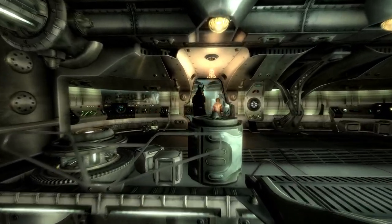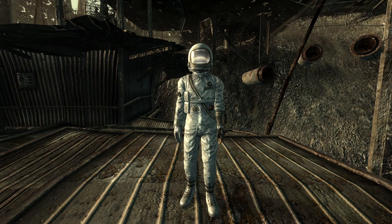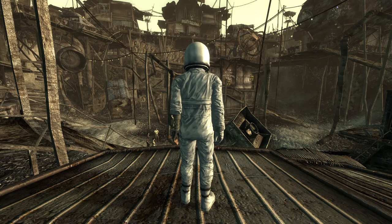First up is the spacesuit. This is found on the corpse of Colonel Hartigan within the engineering core. The spacesuit has a DR of 1 and is used as a story item to progress the DLC.